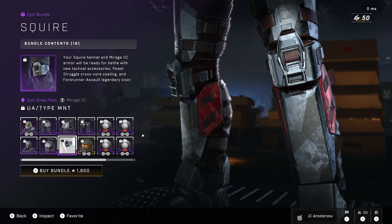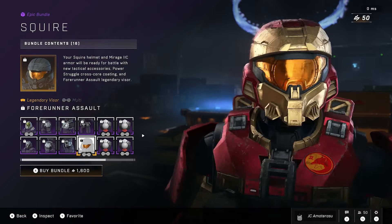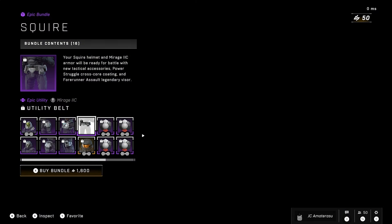Oh my god, what is this? Like velcro grips just tightening the knees — oh my god, it's hilarious. We get the legendary visor, the Forerunner Assault. Pretty good basic Halo visor — that's actually like the basic Halo 1 visor, I can't even lie.